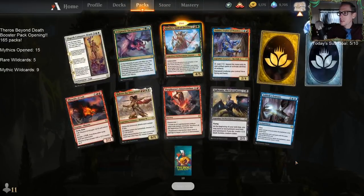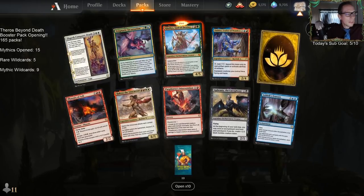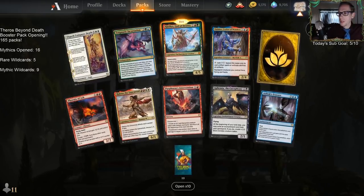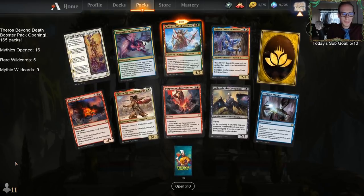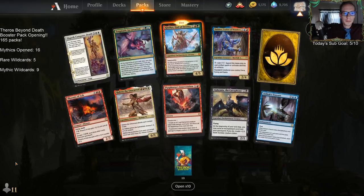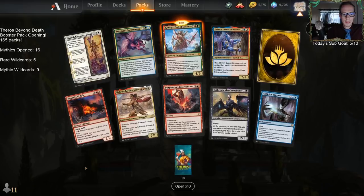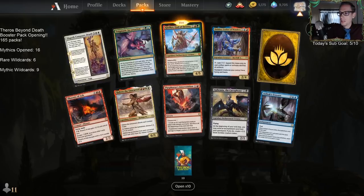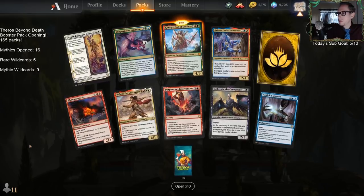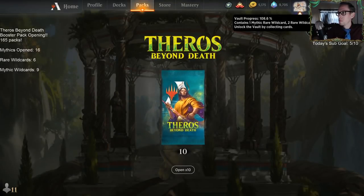20 more packs — just one mythic: Clothius. We're going to make a Clothius deck — so many cards, so many cards to make decks for. No temples this time. A rare wildcard — six of those. Last 10 packs. That bumped us up 7.6% of our vault.